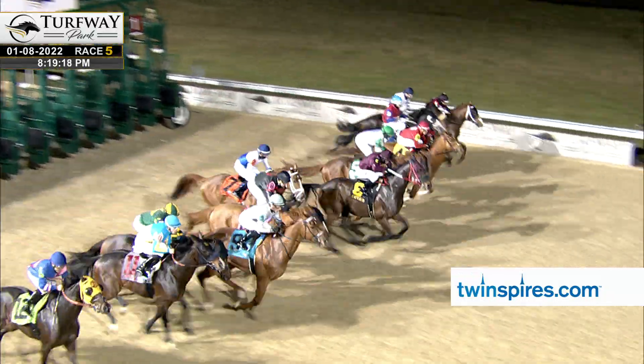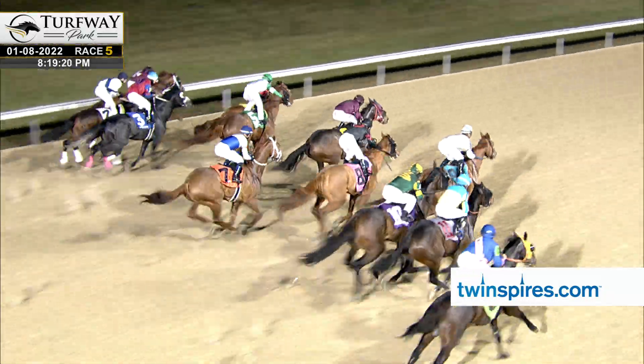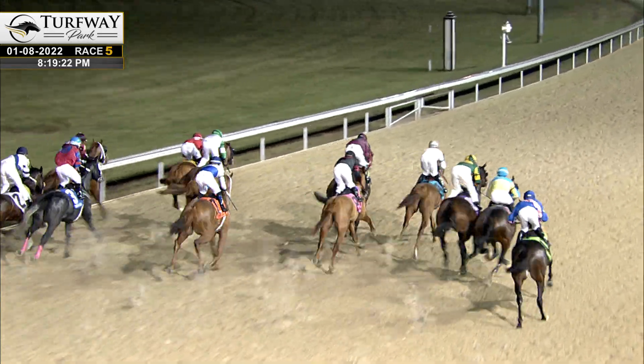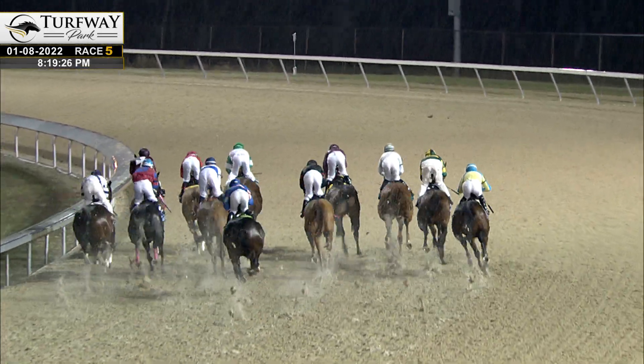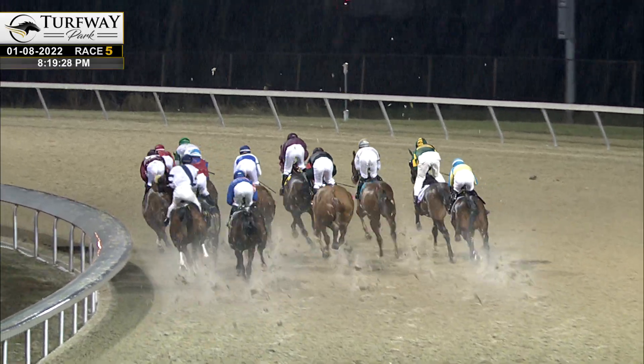All set. They are racing. Awkward beginning for Sprinklehead. Quick start for Ripken who's hard hustled out to the front, also flashing speed. The favorite Counter Strike in Emerald Express as they head into the opening turn.